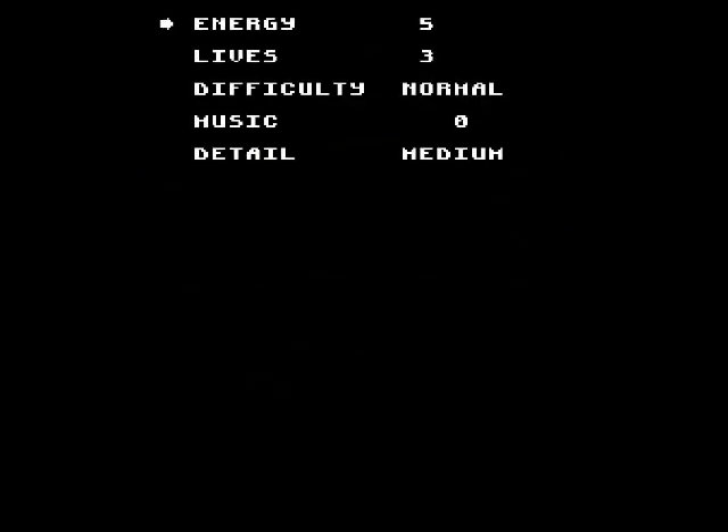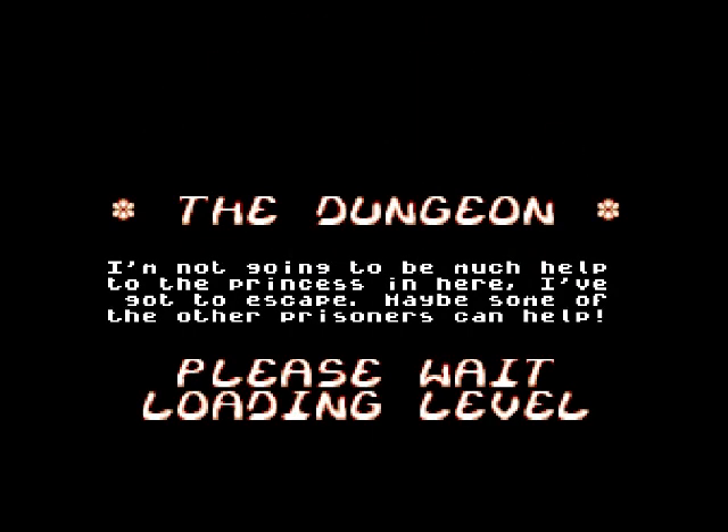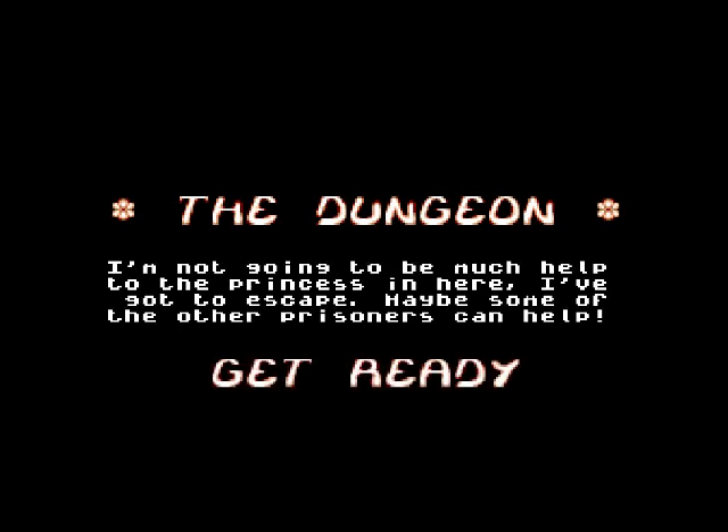Options: energy five lives, let's put that up to five. Difficulty — trainer, normal, or hard — that's probably practice, let's have it on normal and high detail. Right, start the game. The dungeon — I'm not going to be much help to the princess in here.